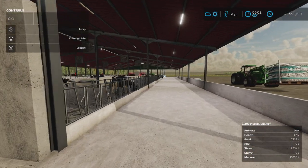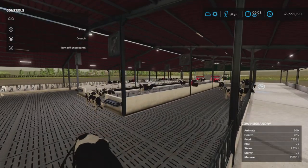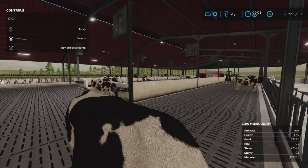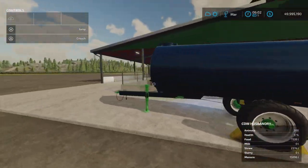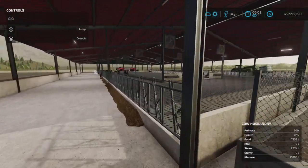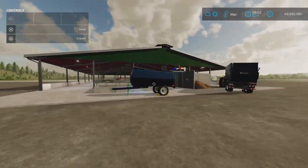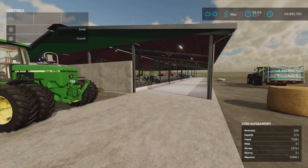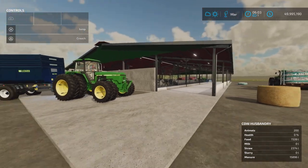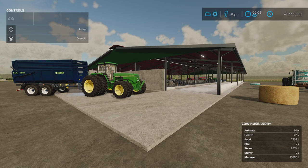Unfortunately, you're going to run out of food. This would have been quite a nice one, unfortunately. Hopefully it gets an update to expand the food capacity — that would be nice. That's the Cow Husbandry by RL Modding, 16.93 MB to download on Farming Simulator 22. Thank you all for watching. I'm Loony Farm Guy — remember, it's only a game. Till next time, bye for now.